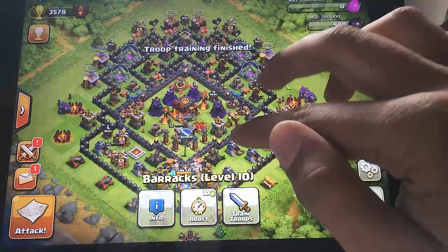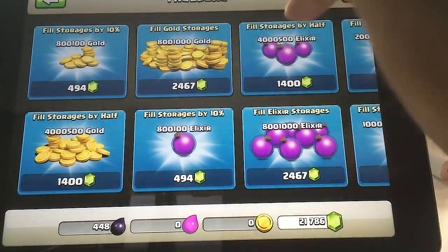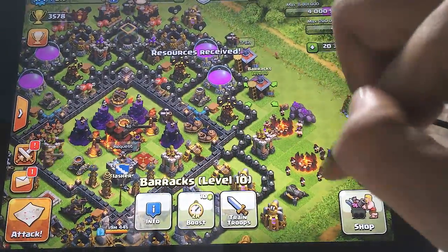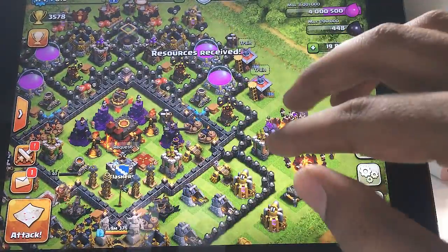Something important to remember: if someone attacks your War Base, you don't have to worry about your heroes healing up or resetting your X-Bows and Inferno Towers with elixir, because everything resets — your traps reset, your heroes are already healed — and everything is ready to go once another player is ready to attack you.